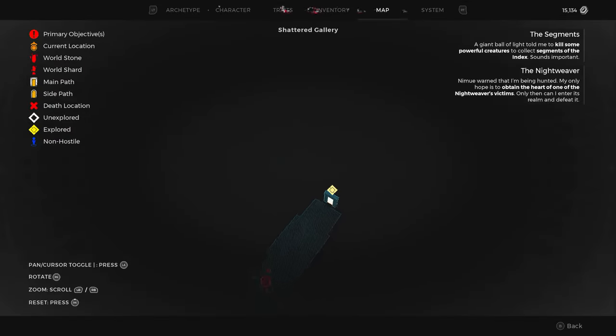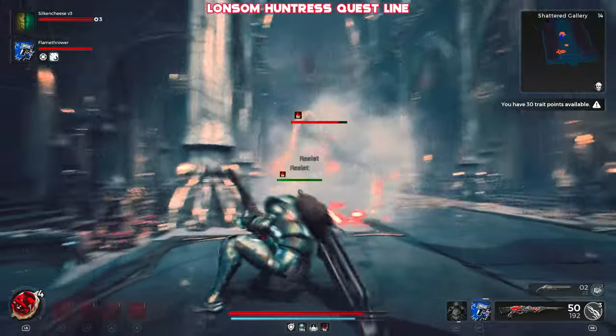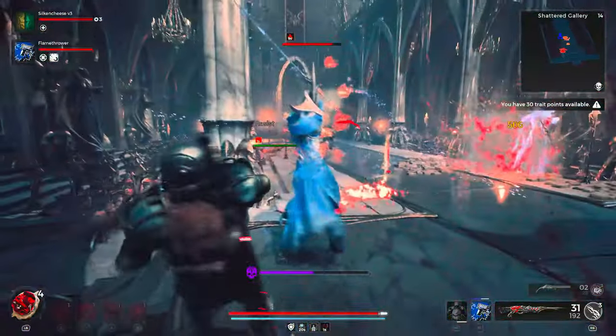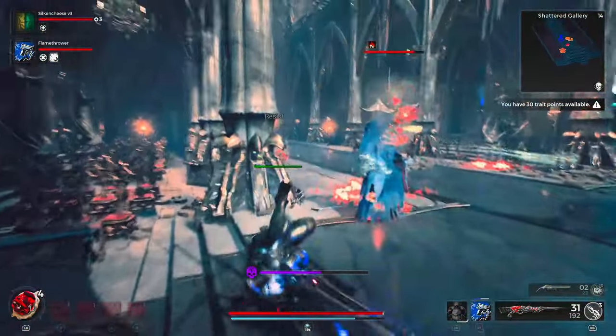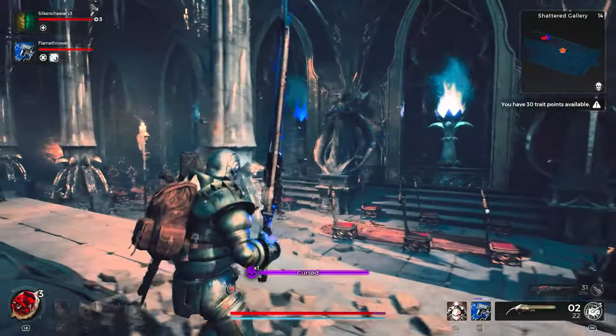Welcome back everybody. We're back in Remnant 2. We've managed to take out all of the baddies in front of us in this massive gallery, and either side of us we've got a whole bunch of torches that are either lit by white or blue flames. What exactly do we do here and when we complete it, what rewards are we able to get?